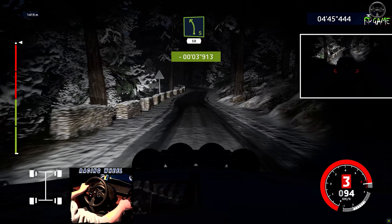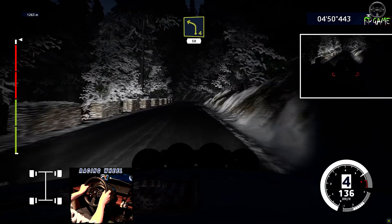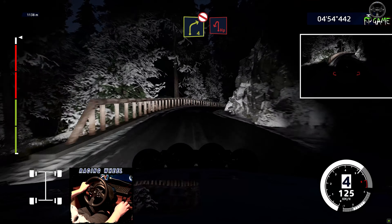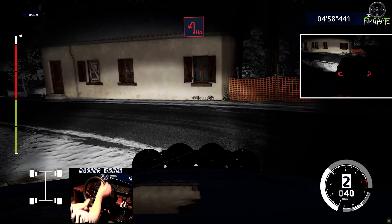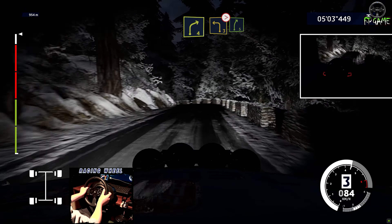Left five, short, 50. Right six, 80. Left four, short, 50. Right four, don't cut. Hand brake, forward left. And right four, short, to left five, short, 120. And left five, short, keep into right four, short, keep into left three, tightens, and right five.